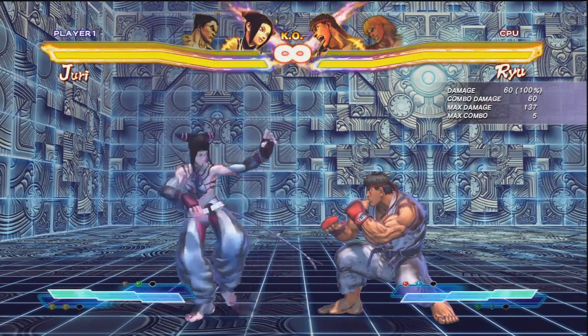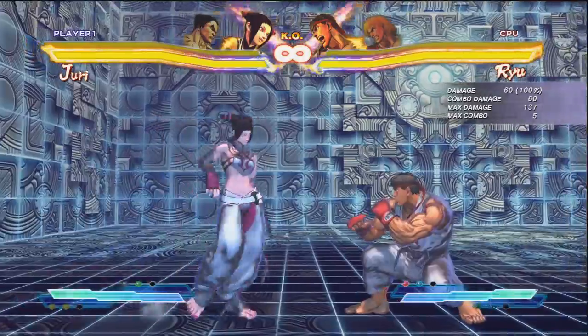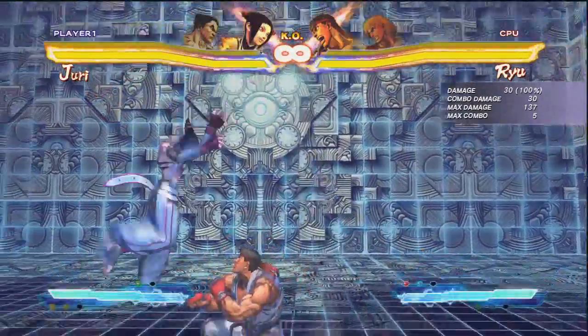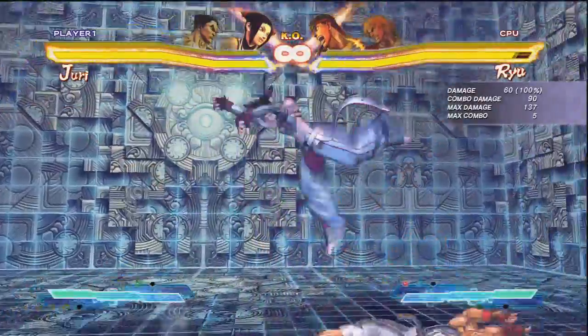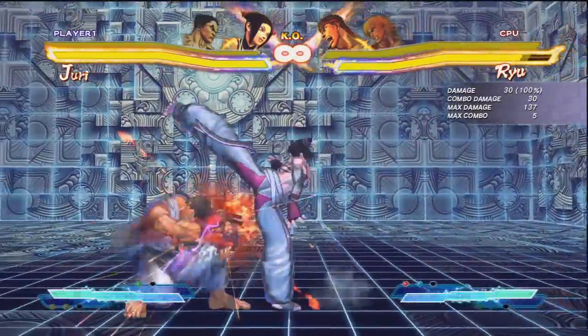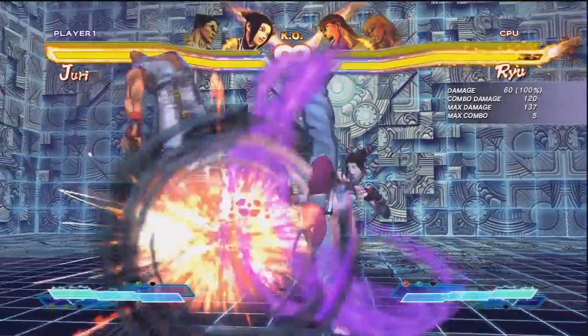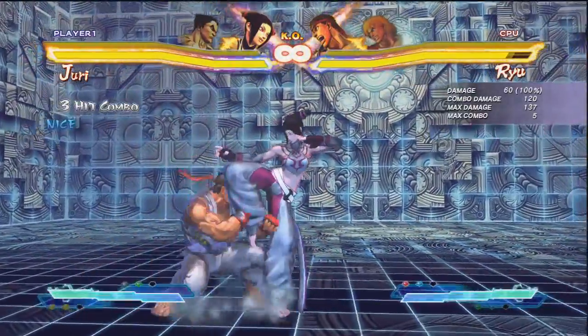Her far fierce whiffs on crouchers and there's no real need to use that over the roundhouse — I'd definitely stick to the roundhouse. Her standing close forward is a double-hit move that can cancel on either the single or the double hit. This move in Street Fighter 4 could avoid throws, and it still can avoid throws — very glad to see that.